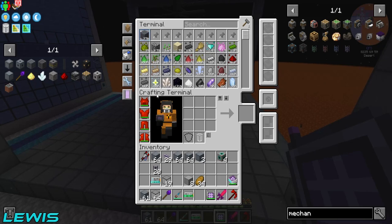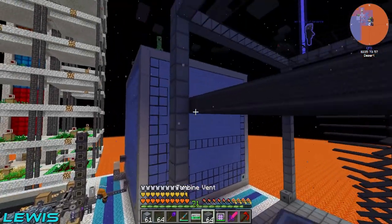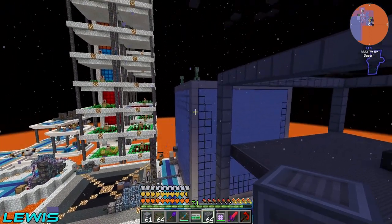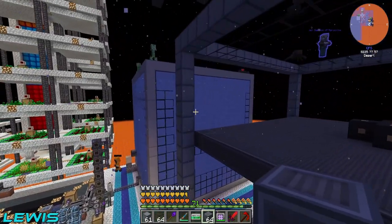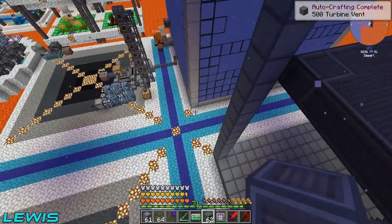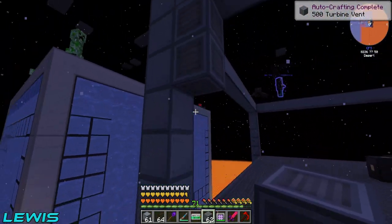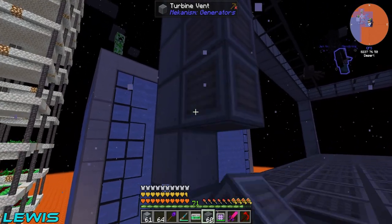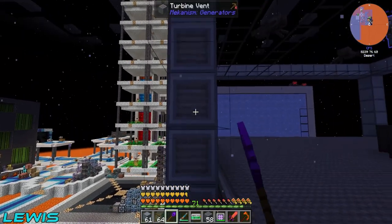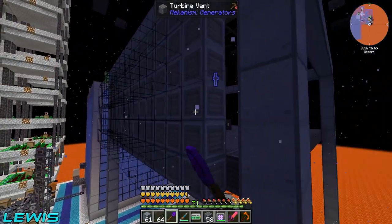We need to take out these mobs spawning everywhere. We've got spiders, skeletons, and all sorts - a real big pest problem. They are literally everywhere on top of the reactor. Just be careful on top of the reactor in case any of them actually blow up. That could be very bad.